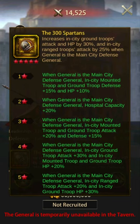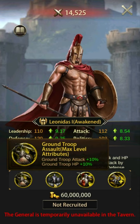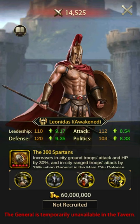Number five: Leonidas I. Leonidas I's skill adds 30% to in-city ground attack and HP, as well as 25% to in-city ranged attack. With specialty and ascension, he brings excellent ground and mounted defensive buffs, but he's not quite up to par with ranged or siege. Leonidas' shortcomings can be balanced with an assistant wall general that boosts siege and ranged attack.